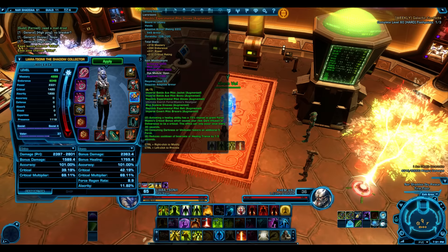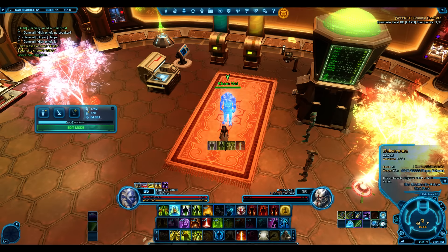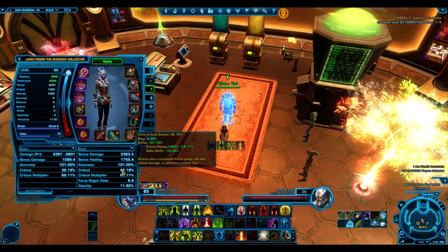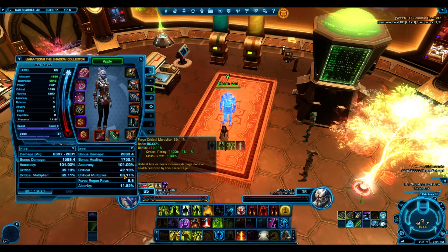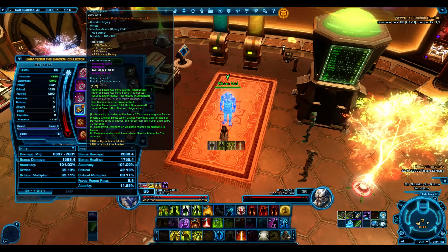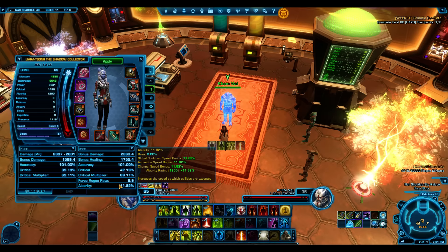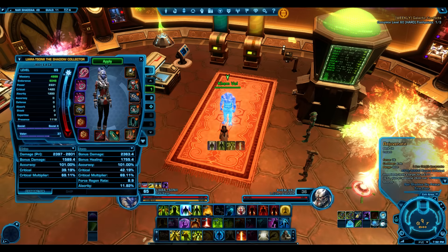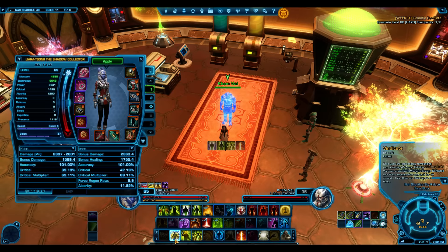After reaching 40% crit, focus more on crit multiplier - aiming for 70% is a good idea. Alacrity around 1300 is the target - about 11.82%. Alacrity speeds up Healing Trance ticks, gets Rejuvenate and Healing Trance off cooldown faster, and provides force regen, but crit does better for us overall.